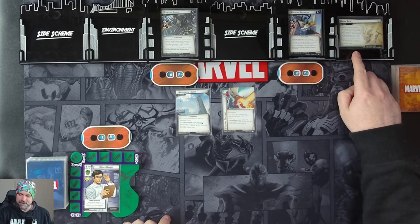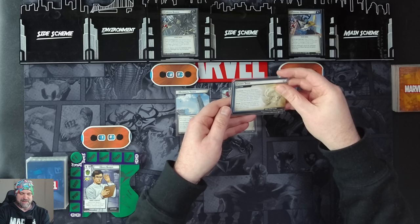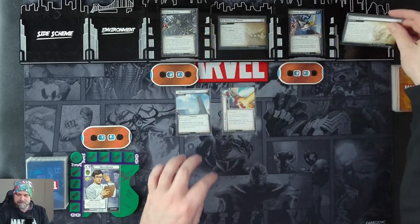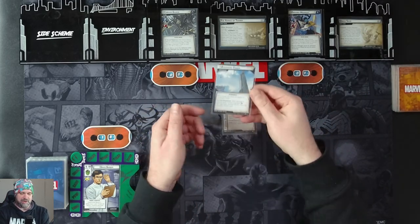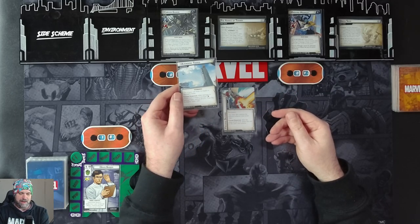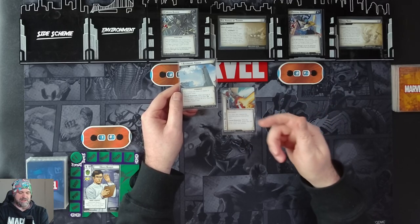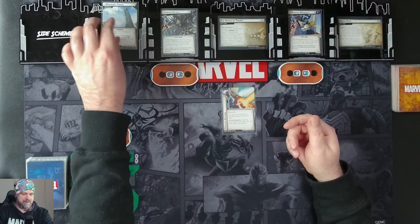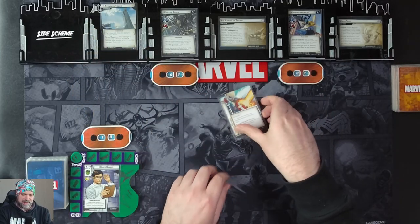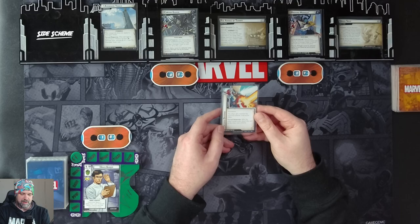With that out of the way, let's get straight into our setup. Under Siege, we reveal stage 2a and put it into play next to this stage, so there are two main schemes and two villains in play. When revealed, we put the Avengers Tower environment into play stronghold up. It's unique, but the unique rule does not apply to Avengers Tower. Force response: when there is at least nine per player damage here, remove all of it, then flip Avengers Tower. Put the Focused Defense attachment into play attached to this stage, and each player searches the encounter deck for a copy of Black Order Procedure and puts it into play.